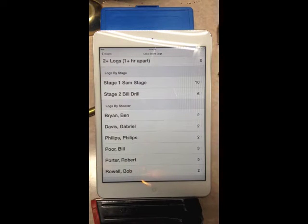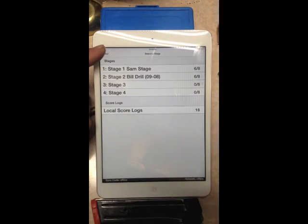Score logs are also a good way to see if you made a mistake entering something and had to re-enter it. It logs that correction, so you can always go back and show the competitor, 'Yes, we did fix your problem on that particular stage.' That's what score logs are for.